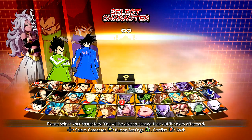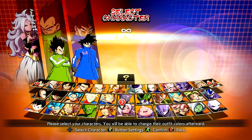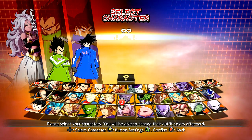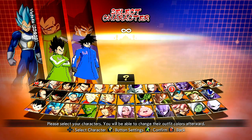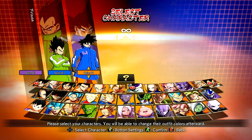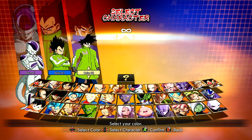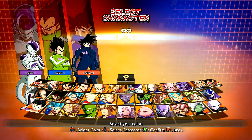Go check out the homie Evil Saiyajin in the description below where you can download these. I think they're actually separated, but this is a full-on inclusive pack — he just released them separately. So we'll go ahead and get... you know what, how about Frieza on the team? There seems to be a Vegeta coloration variation — we have a dark blue kind of version.